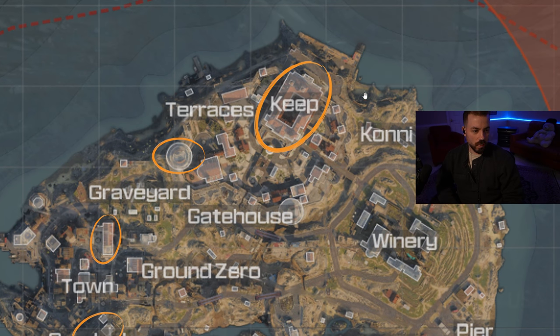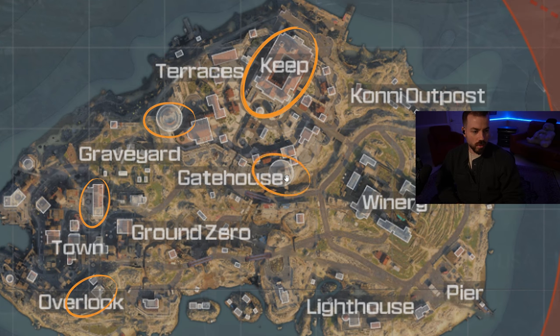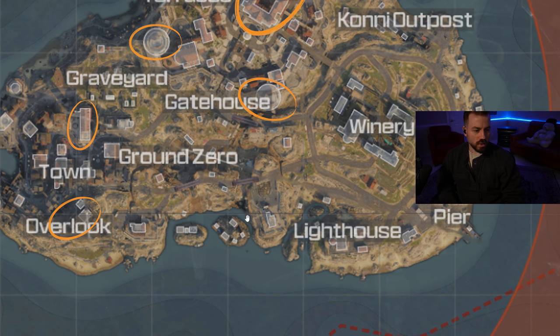Towards Keep, you want to play the roof of Keep — you get a lot of shots on people in the surrounding areas. Another strong place to play is the other tower nearby. It's not as strong as the previously mentioned one, but it's still a very strong position and you can get a lot of shots off on people in the surrounding areas.